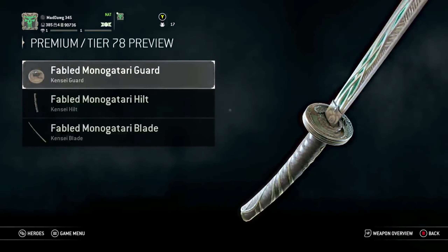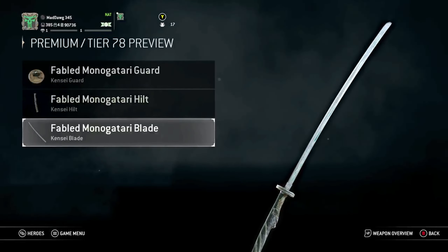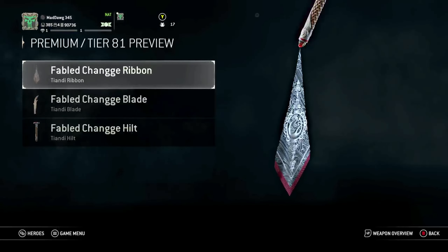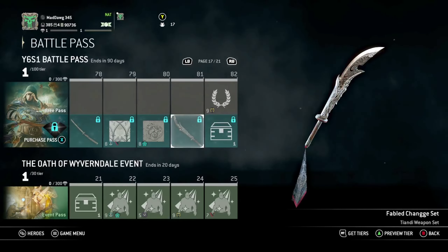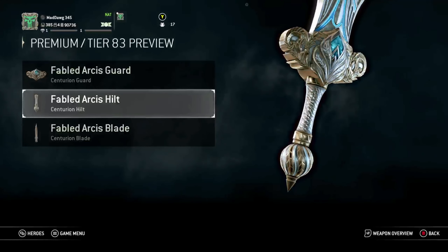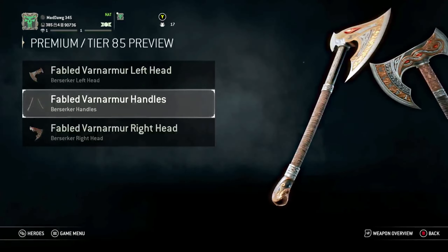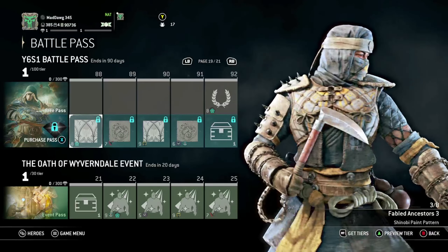More scavenger crates. This is Kensei — looks somewhat like an Orochi's. Got a paint pattern, not a big deal. Let's see Andy's weapon — nothing to it. Yeah, nothing spectacular, man. Let's see Centurion — this is not bad, I like the blue right there. That looks pretty cool, that one's not bad. Berserker — yeah, nothing to it, man. Some weapons are pretty decent, some are just whatever. Paint powder, not a big deal.